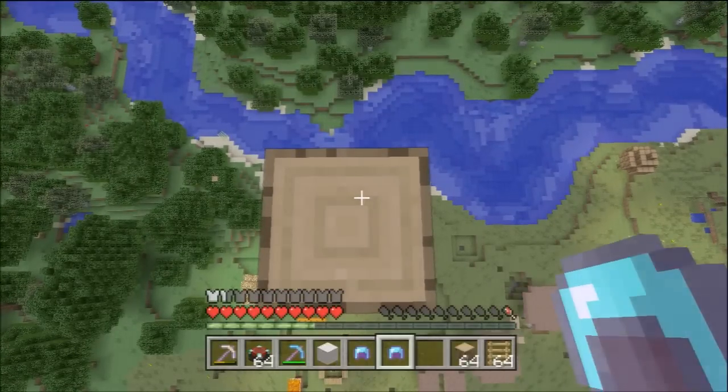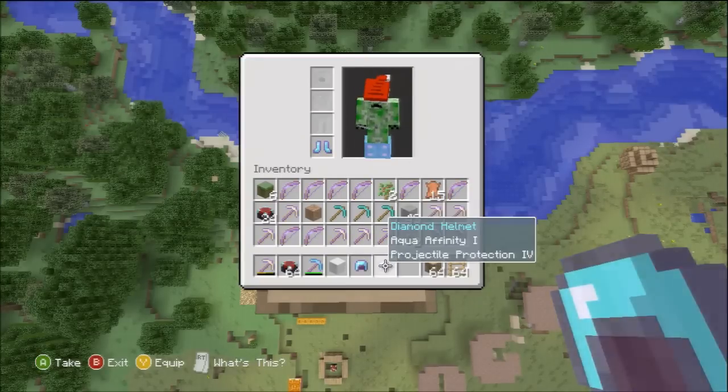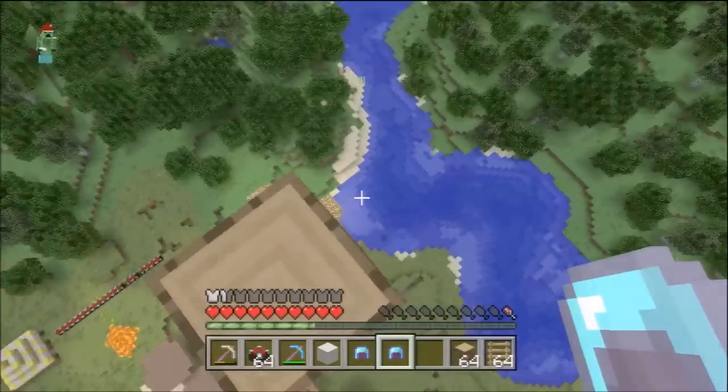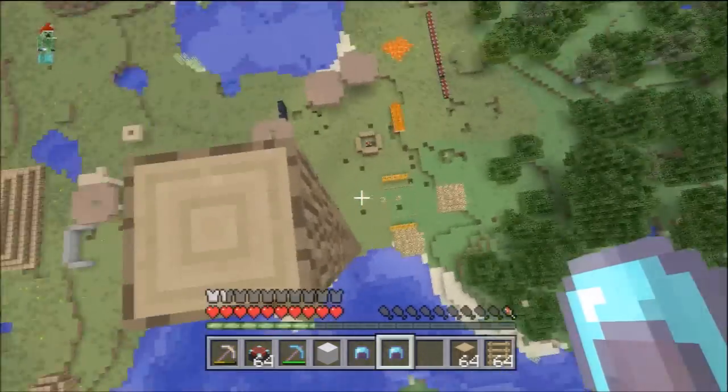Hello, welcome to this enchantment guide for the boots and the helmet, which are two bits of armor that have unique enchantments just for those specific parts. They also have all the generic enchantments — protection, fire protection, etc. — which I showed in my chest plate and leggings video, and I want to quickly make a correction on that one.